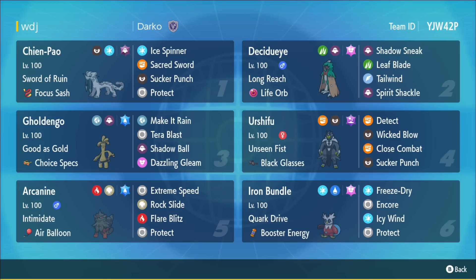This Decidueye team almost reached 2,000 on the last Battle Stadium Ladder season. It is a really interesting combination because Decidueye has some really cool niches being a Ghost and Grass type that is able to do well against Water-type threats with Leaf Blade, the ability to set up Tailwind, Spirit Shackle that can trap opponents, and Shadow Sneak, which is really awesome, paired with Chien-Pao for a really strong priority attack.